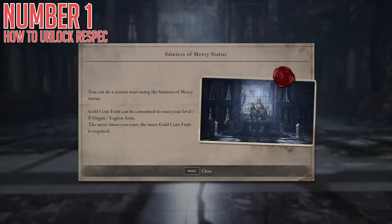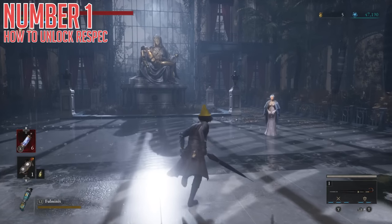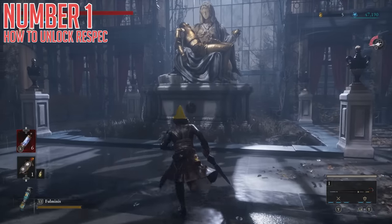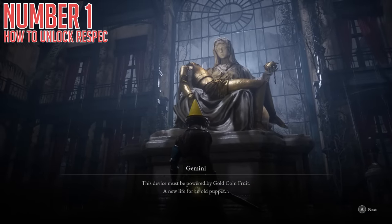First up, let's talk about the biggest thing you can unlock in the mid-game — the ability to respec your character. Quite simply, it's the ability to reset your levels, your P-Organ, or your Legion Arm — pretty much any part of your character that you've put upgrade time into — and receive a refund of the currency you spent so you can reorganize it how you choose.